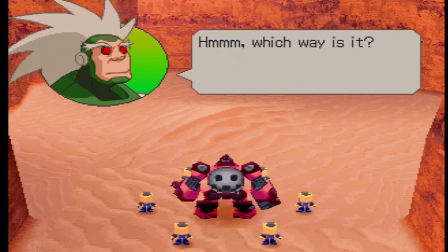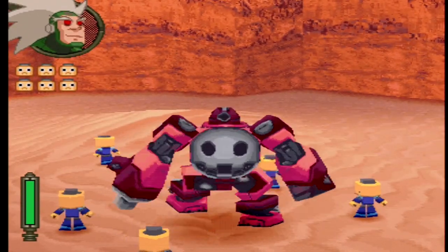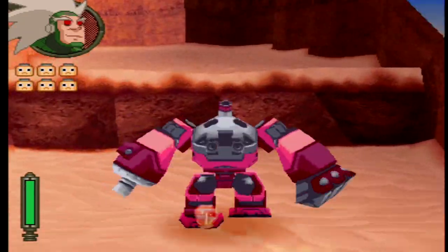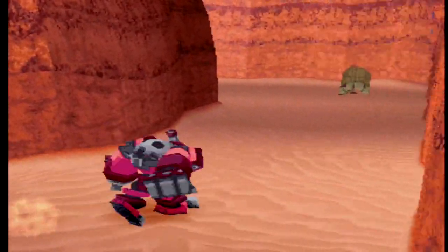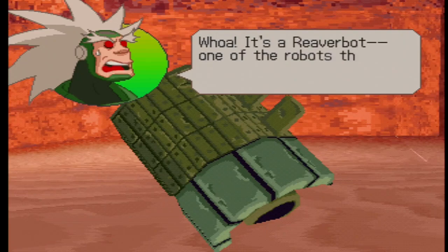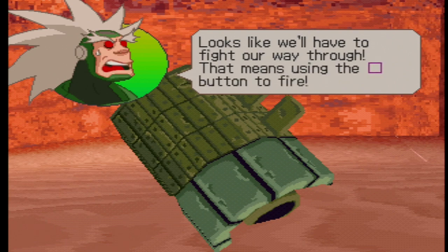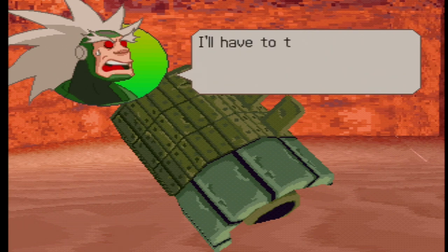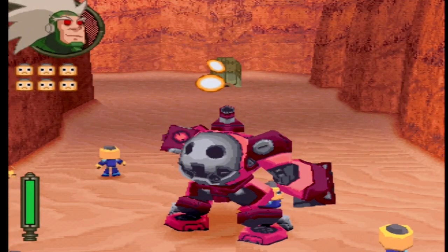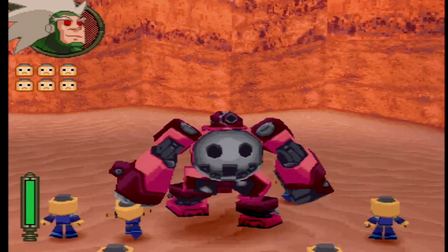Hmm, which way is it? Let's see — Tron said to use the directional buttons to look around. Whoa, it's a Reaverbot! One of the robots that guard the old ruins. We have to fight it on the way through — that means we can get the air buds into fire. I'll have to thank Tron for setting up this auto-aim system.